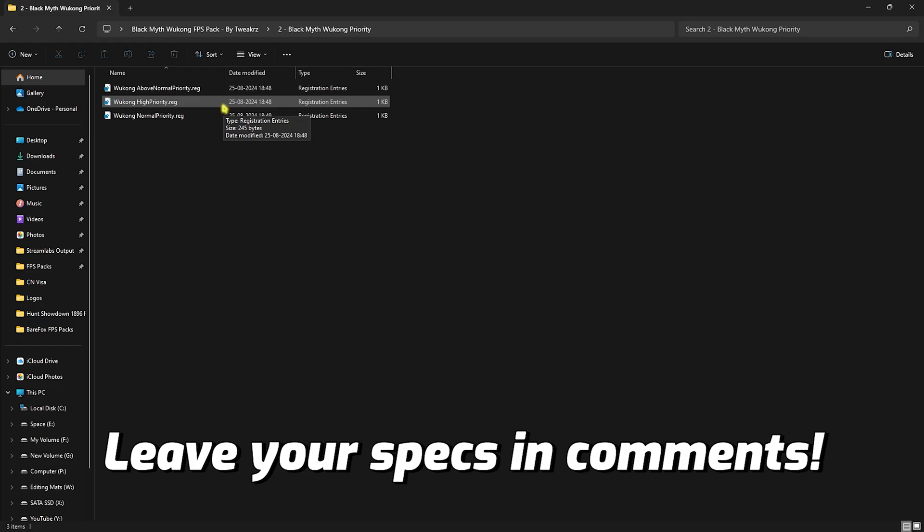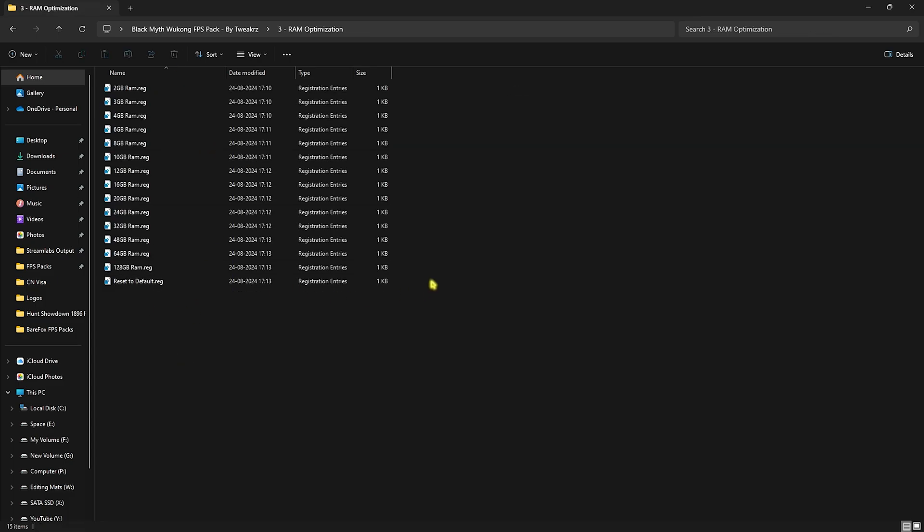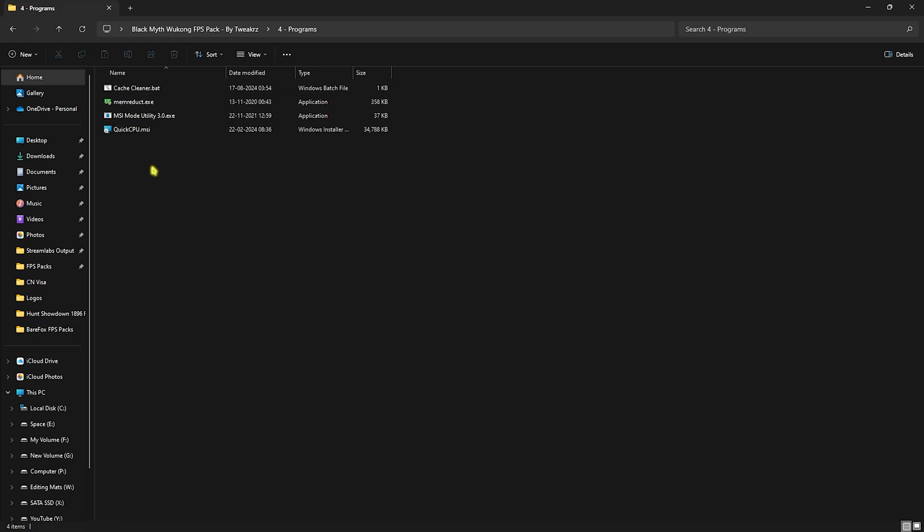You can always revert settings back to normal using the Normal Priority option. The third folder is RAM Optimization, which contains presets based on your memory. I have 32 GB RAM so I use that preset — choose whichever matches yours, and you can always reset it back to default. The fourth folder is the Programs folder, which contains several tools.